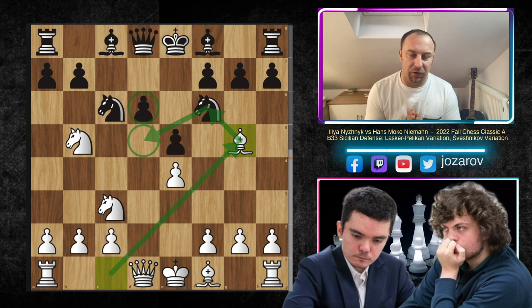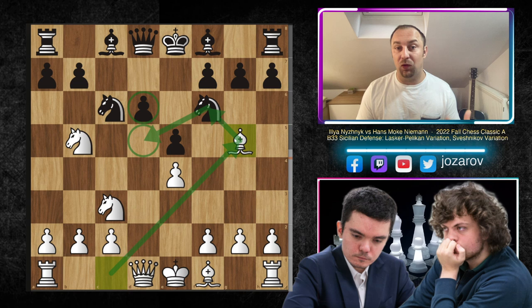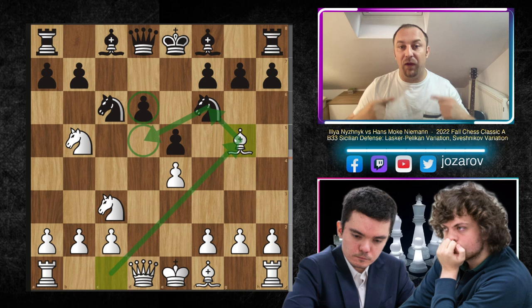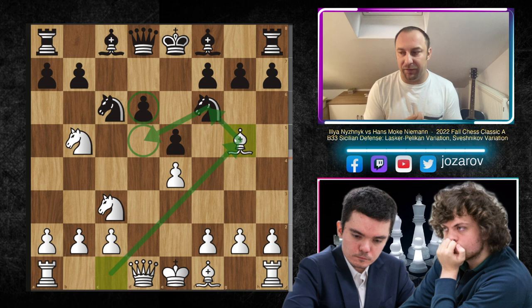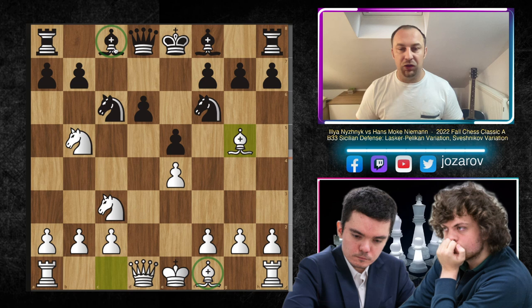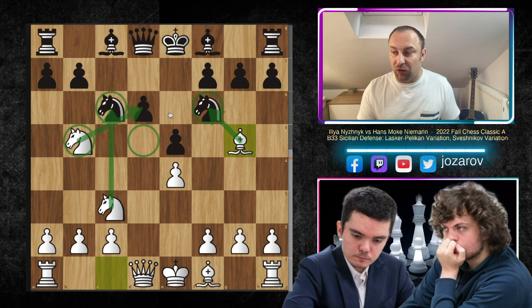This move makes sense when we look at the structure - it's not a good structure for Black. We have the backward pawn on D6 and the weak square on D5. From White's perspective, you want to occupy D5, so you're trying to get rid of any piece that could protect it. In this case it's the Knight on F6, and possibly the Bishop on E6. So from White's perspective, we want to trade off the light-square Bishop, trade off the Knight - mission accomplished. Then we continue with a better Knight jumping to D5 against the bad Bishop on F8.